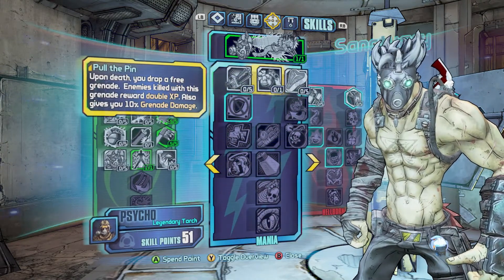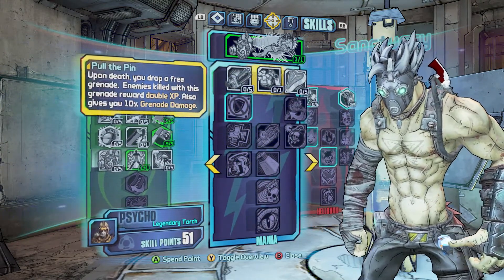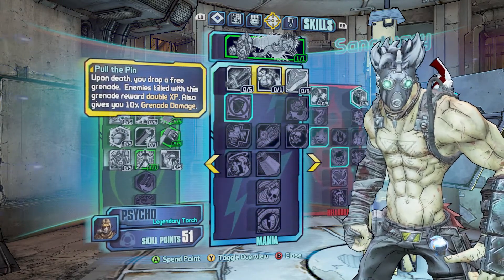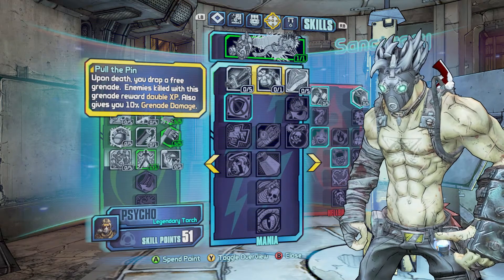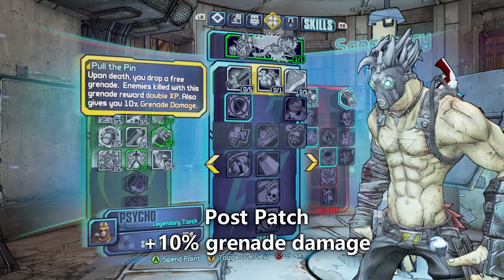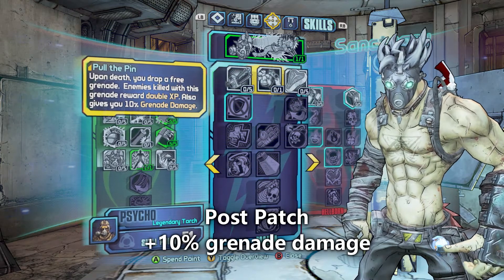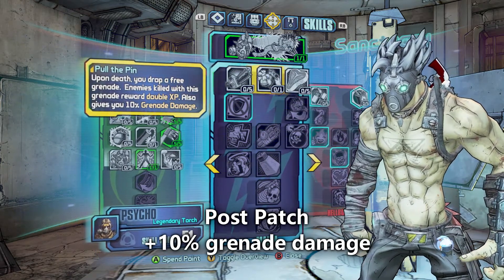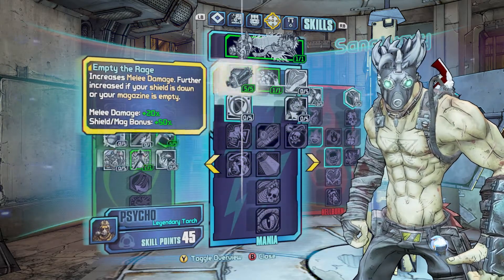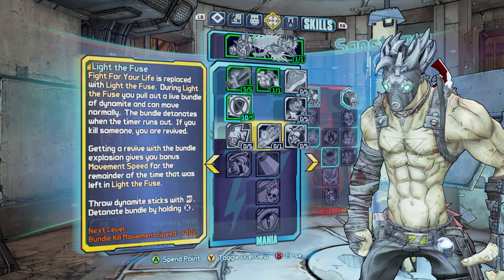Now we move over to Mania, where Pull the Pin got a change. Upon death you drop a free grenade, and enemies killed with this grenade reward double XP. The update also gives you 10% grenade damage, which is new. I still don't know if that gives it enough to make it worth picking up — the grenade is still pretty lackluster unless you have a lot of grenade damage built up, but if you're doing a full grenade build, might as well.